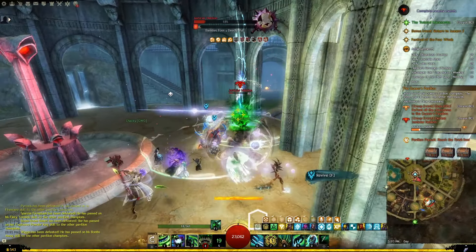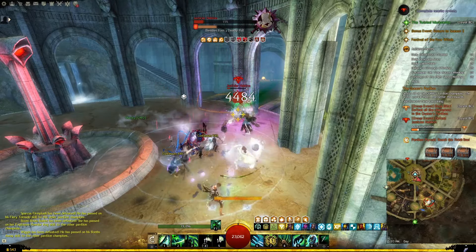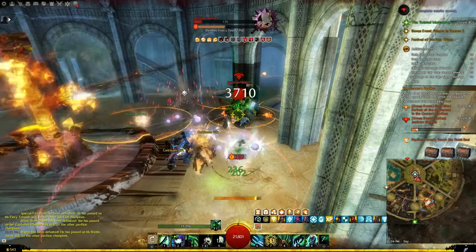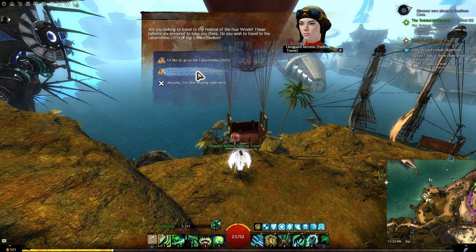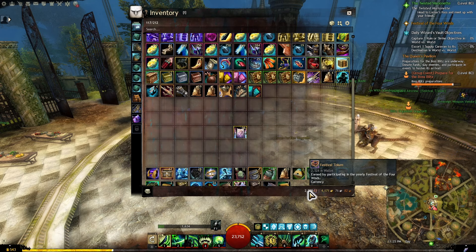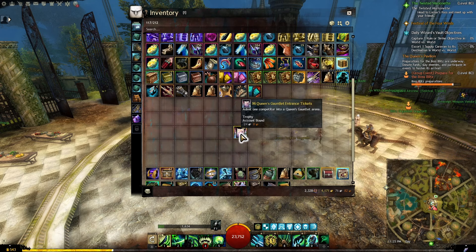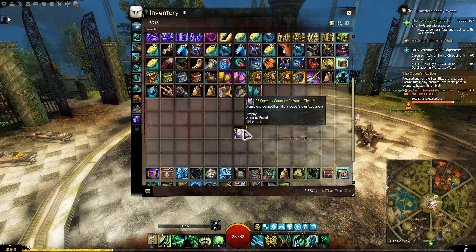You can participate in the festival on any level, so even if you are a brand new player you can still participate and do most of what I will show you now without any problem. We will start by covering everything in the Crown Pavilion map and then we will do the cliffs afterwards. The main rewards you will get from this map even just by killing mobs will be the festival tokens and the queen's gauntlet tickets. The festival tokens can be used to buy plenty of items, and the gauntlet tickets can also be used to fight certain champions for achievements and rewards.